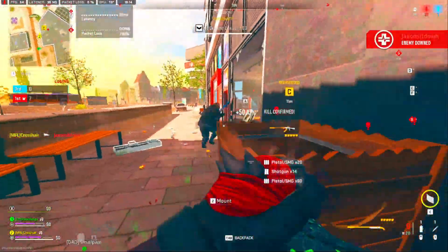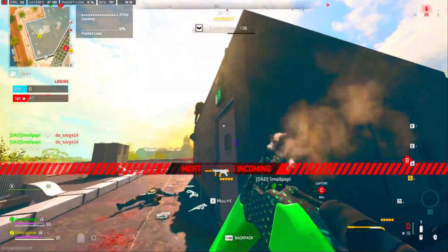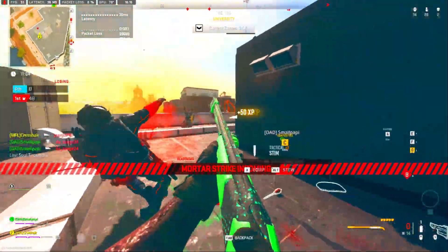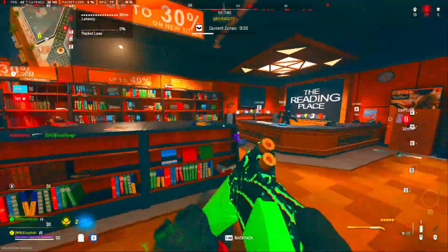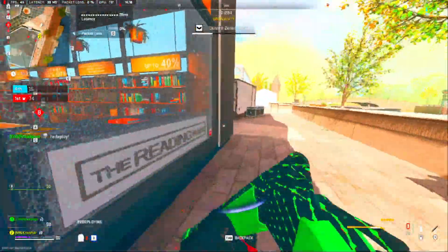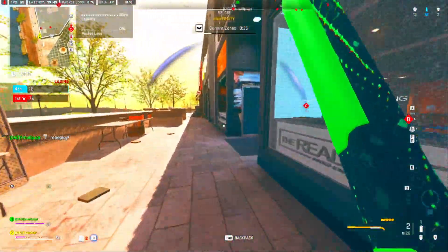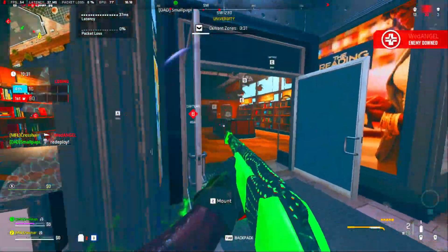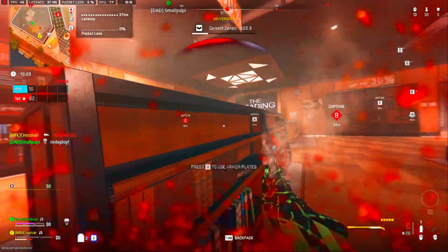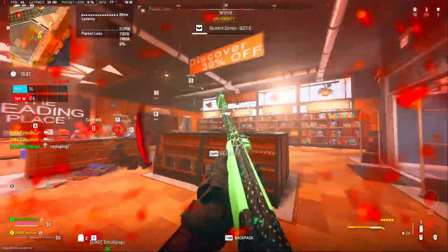Close range meta in Season 6 is actually pretty balanced this season, even though we have a one-tap shotgun. In this video I'll be going over the top five close range weapons. Although the one-tap shotgun is not as broken as it sounds — it is one shot, but it only has one bullet to shoot out and has limited range. If you miss your shot, you're pretty much dead, so it's kind of balanced.